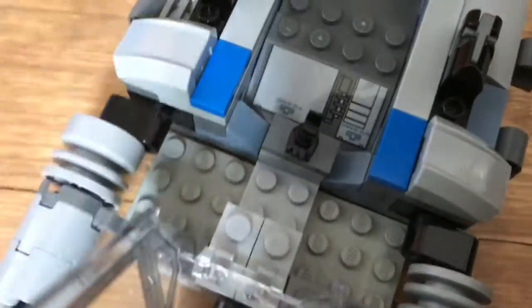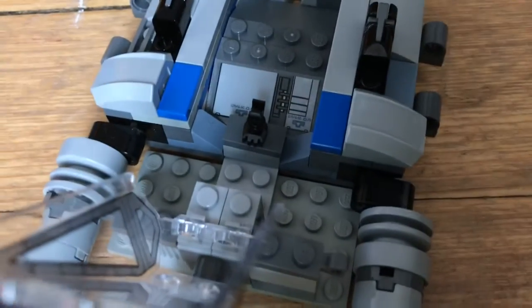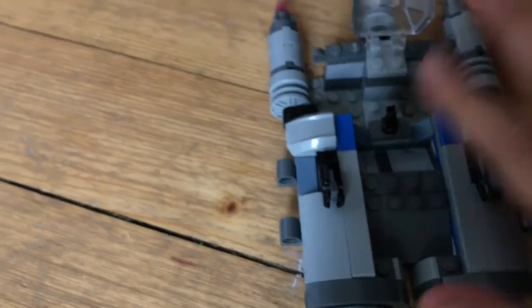Let me show you around. We've got a cockpit here from Poe Dameron's X-wing. I had one that was falling to bits, so some of these parts are spare. That's his steering wheel, and these are some parts from his ship.